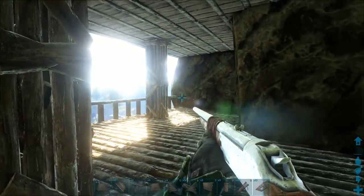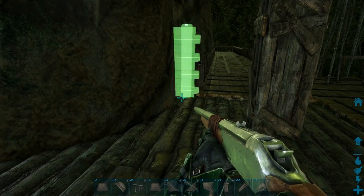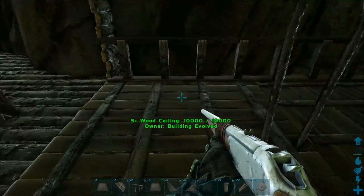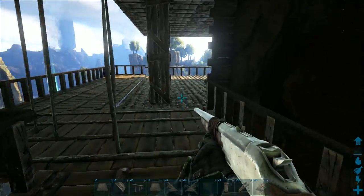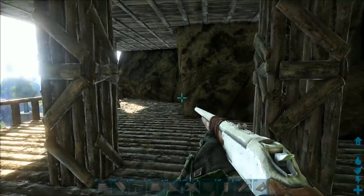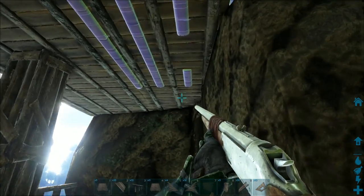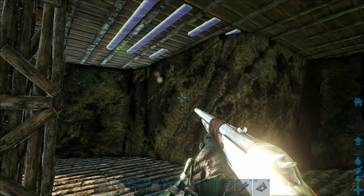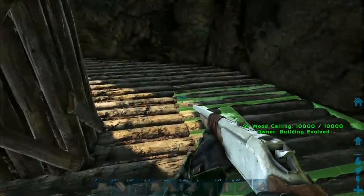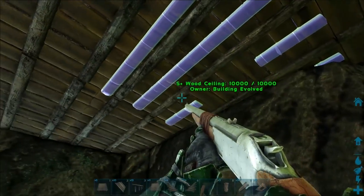There we go — that gives us a nice open space to work with. What I want to do is bring a wall up to the top there. I think I want the shops to stay open. And then I need a place to put a hatch frame because I think I want the upstairs to be like an office area, and then the downstairs to be more of a living quarters type of area.